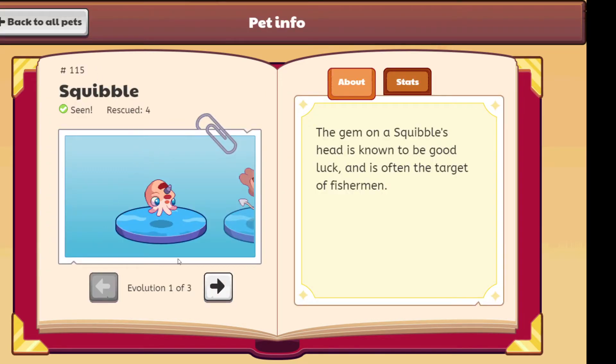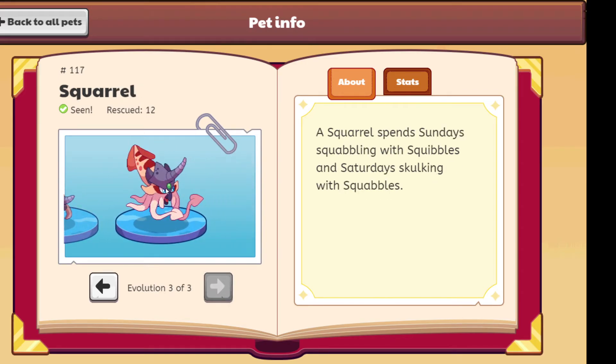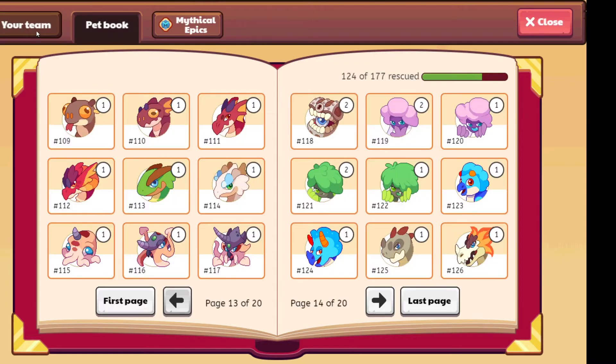Now we have the Squibble: 10 out of 10, 9 out of 10, and 11 out of 10. I really like the Squib, I like the horn. And it looks like a giant squid — it's just a beak that's a little higher up its face. The Mimic — I think I'll give this one a 9 out of 10, it's good, it's just kinda scary.